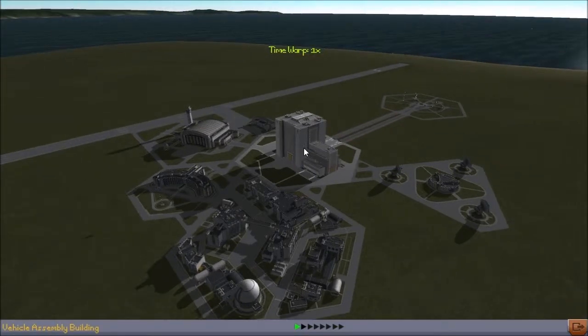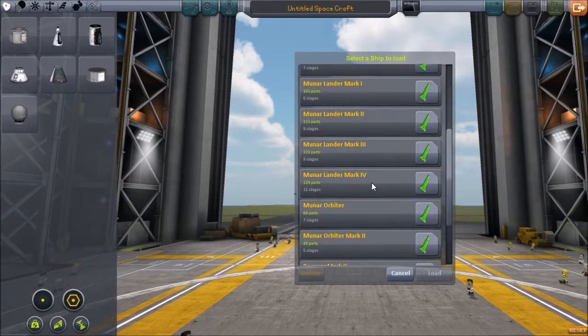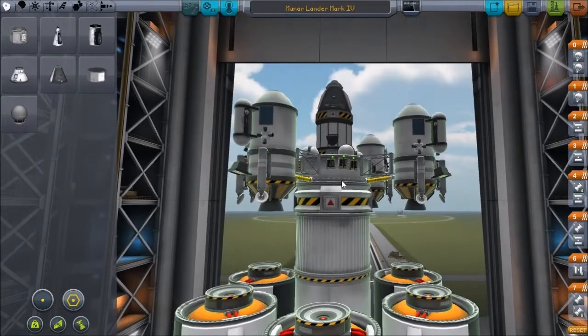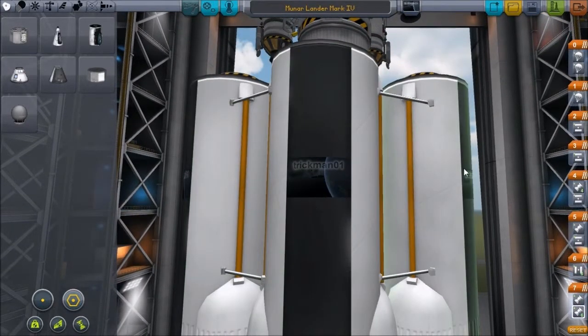What we are going to do is a mission to Minmus, and this time not only are we going to land on Minmus, we're also going to take off from Minmus and not kill our Kerbal. So let's use our Mooner Lander Mark V and get started. The only NASA part I'm really using from the update are these liquid fuel boosters.